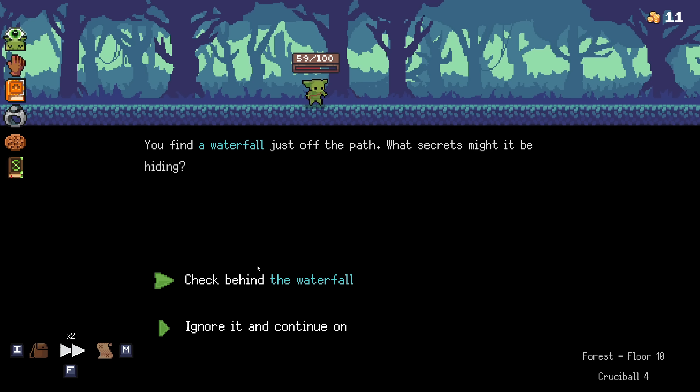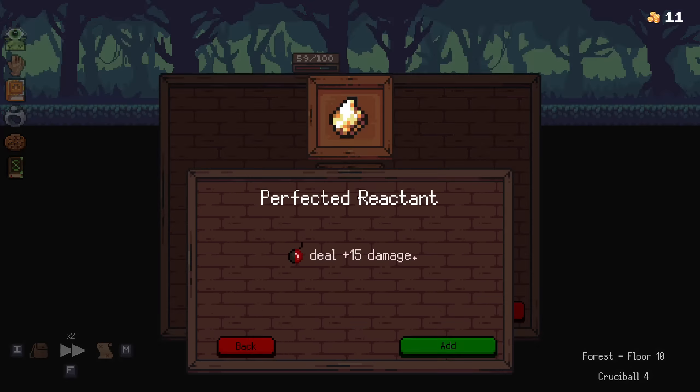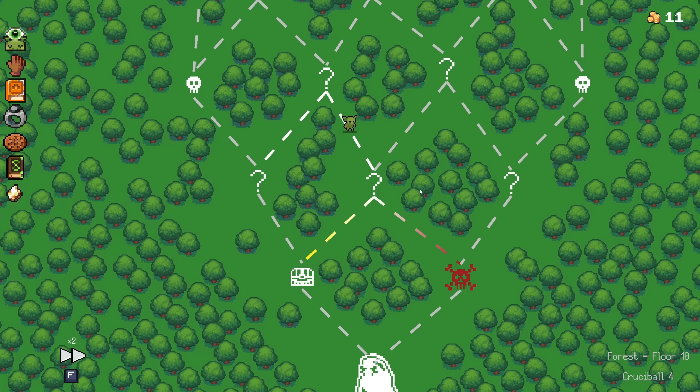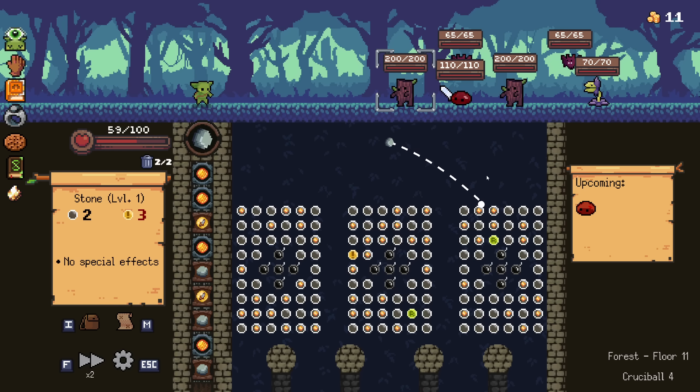You find a waterfall just off the path - what secrets might it be hiding? Check behind the waterfall. It's just a free relic. I don't know, we can try the elites - I've gotten stronger at least and I'm still near max HP. Yeah, we can try that. It's just a fight. I have two reloads now, cool.